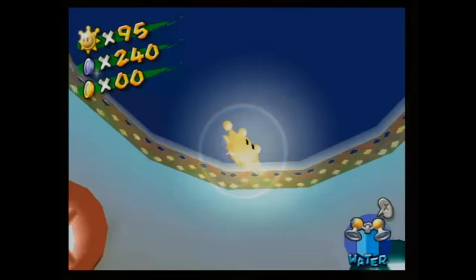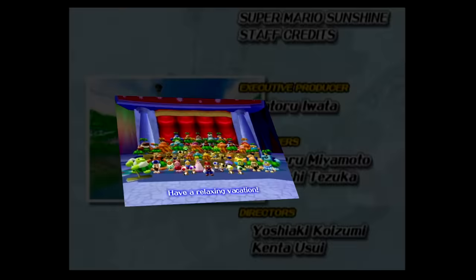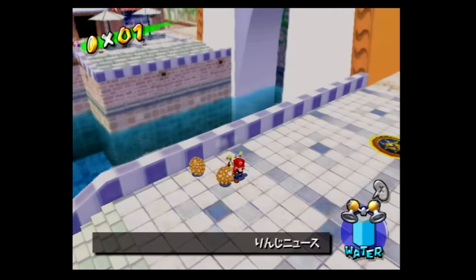Nintendo had the foresight to allow you to trade in all your Blue Coins at once, effectively collecting 24 Shines in a single purchase. This immediately became a staple for speedruns — don't bother trading in your Blue Coins until you have all of them. Just to be certain you didn't miss anything, Nintendo will reward you with a postcard. But getting all 120 Shine Sprites in a single-segment speedrun was just a pipe dream. No one was actually going to do it.